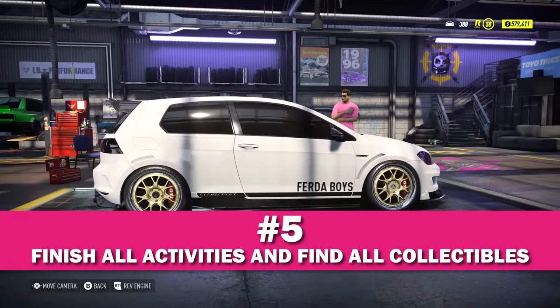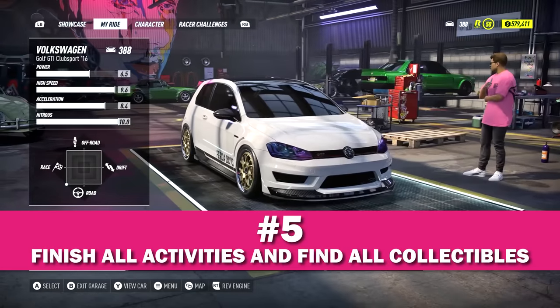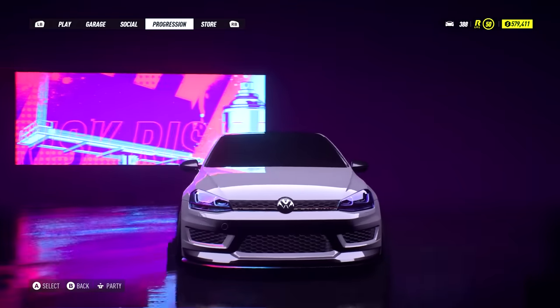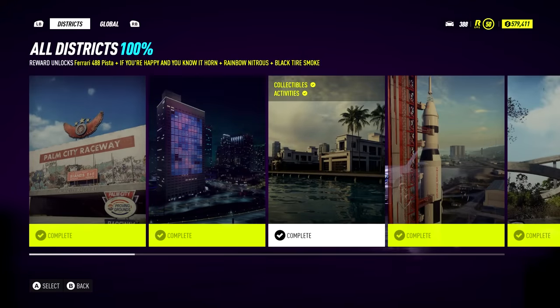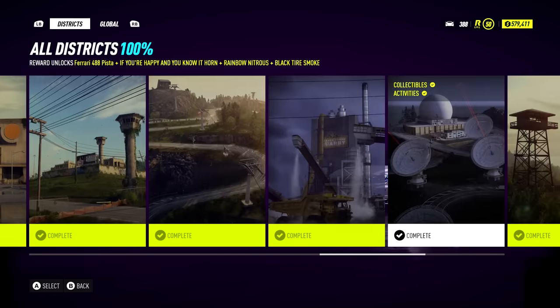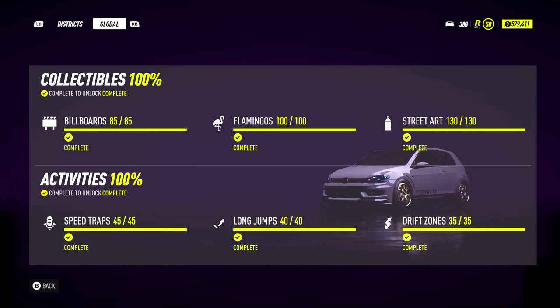Number 5. This one might sound super obvious, but work on 100%ing all of the activities and finding all of the collectibles. There are 100 flamingos, 130 sprays, 40 jumps, 85 billboards, 45 speed traps, and 35 drift sections, which adds up to a total of 435 different activities to be completed on the map. There are several cars that need to be unlocked, and the only way to unlock most of them is to 100% these activities. This should keep you pretty busy for hours.